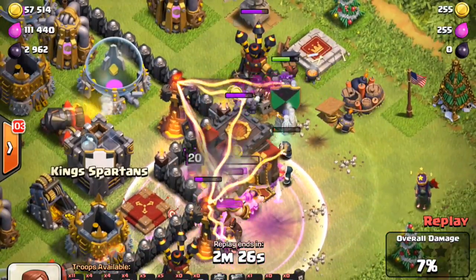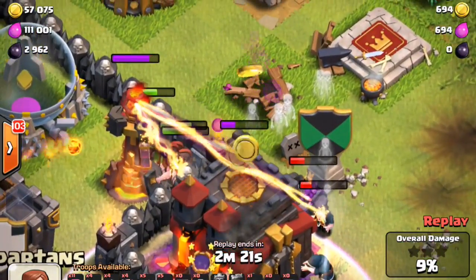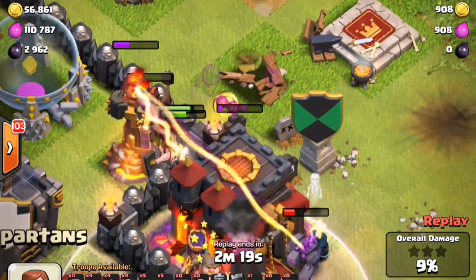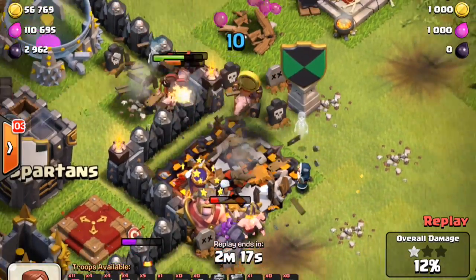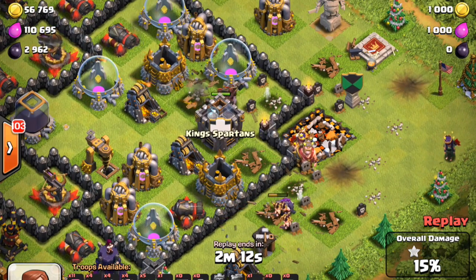So the Hogs come out and the Hogs actually destroy the Inferno Towers on the left side and got rid of that Air Defense too, which is huge. Now that allows the troops to destroy the Town Hall and work their way into the base. He's got the win.